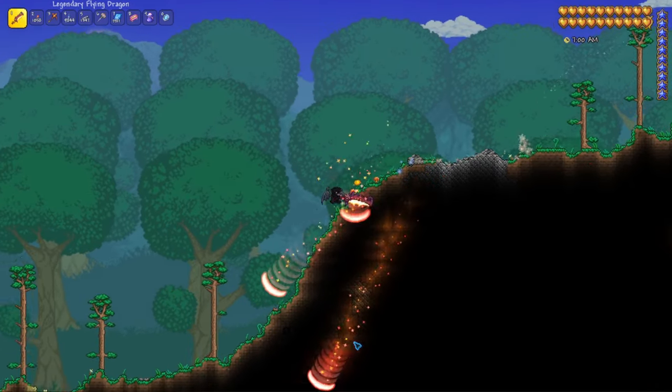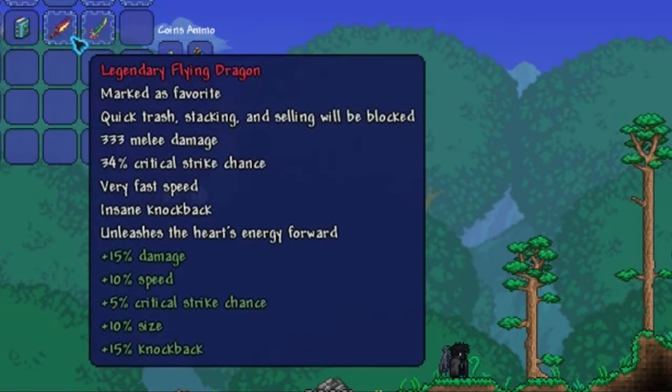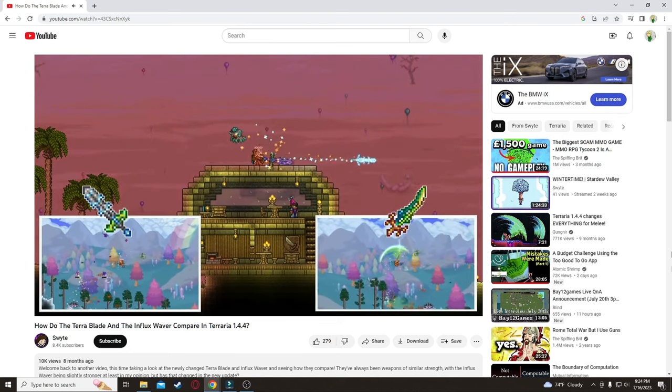Then there's Tier 3, or post-Golem Old Ones Army, where you can get such loot as — hold on — a beam sword that does more than twice as much damage as the Terra Blade? Why are people making video essays comparing the Terra Blade and the Influx Waver when the Flying Dragon is right here?